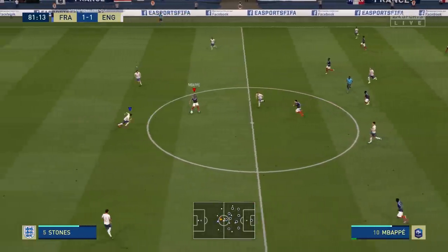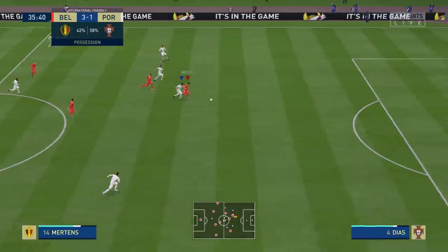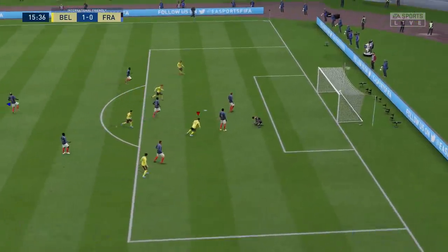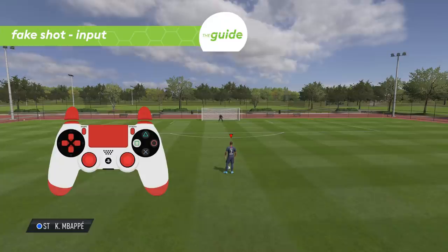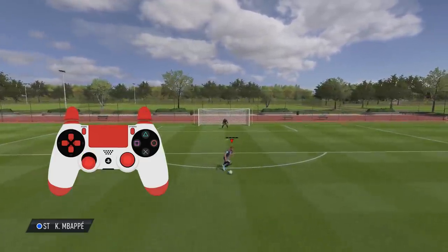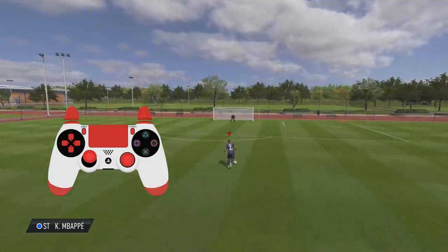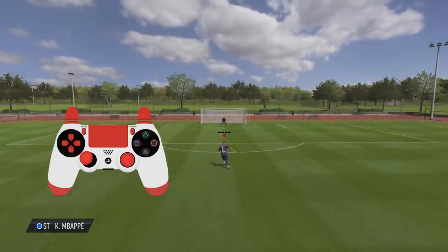The fake shot is extremely versatile — the input is always the same, but there are many variants. You can do a fake shot while running, standing still, or to control the ball, and you can use it to change direction or come to a stop. The basic input: power up with the shooting or crossing button, then cancel by pressing the passing button. Similar to the drag back and step overs, you can combine this with a change of direction using the left stick. Depending on context — your pace, direction, the player, and their skill star rating — you can end up with several variations, for example a scoop turn instead of a regular fake shot.